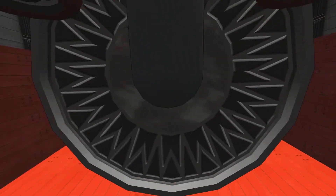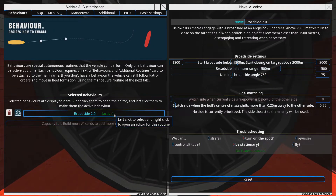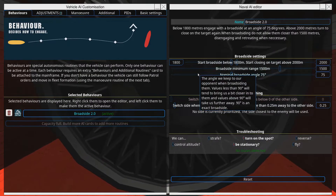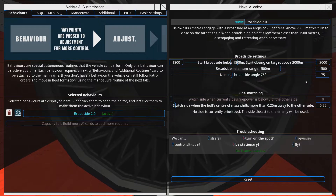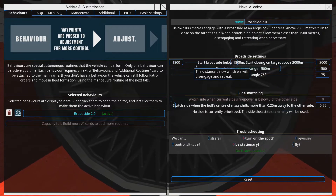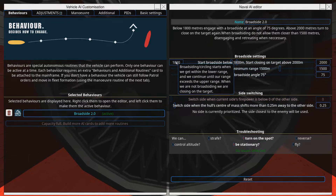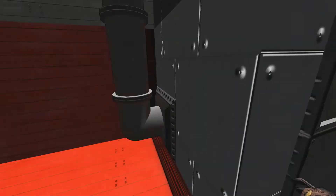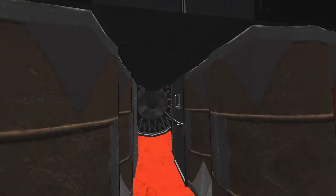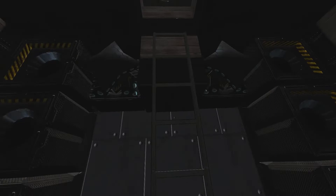Let's have a quick look at the AI. It's got one attack profile: trying to maneuver around to about 1,500 meters and get into a broadside. From about 1,800 meters it starts closing in, which is roughly where torpedo range kicks in at around 1,800 to 2,000 meters. The 2,000-meter range is also good for the two-pounder.